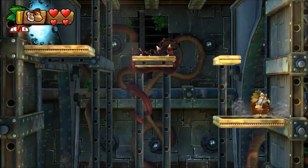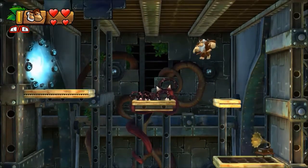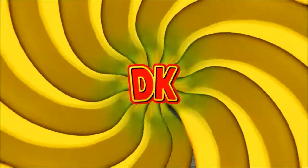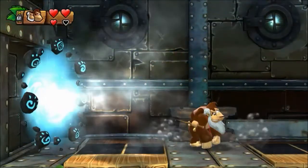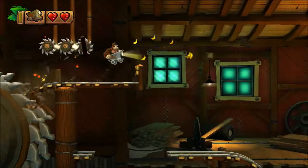Use the springboard and either Dixie or Cranky Kong to keep moving up the platforms — preferably Cranky Kong because of that thorn you have to bounce on, but you should be able to roll jump it with Dixie as well. Head off into the upper left through the portal and this will take you to a secret goal barrel that unlocks level 1-B.